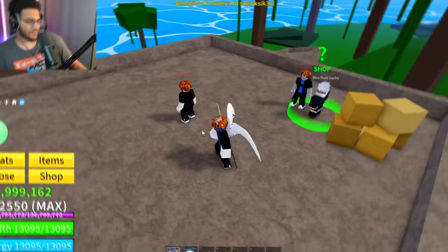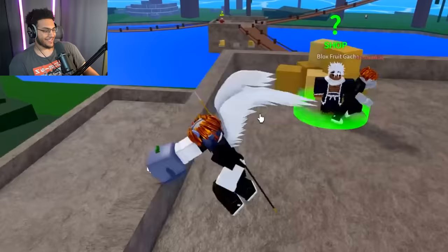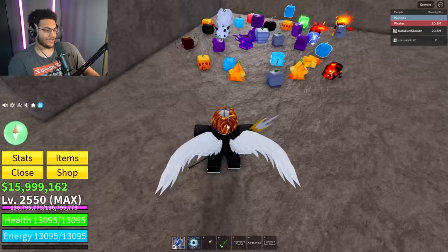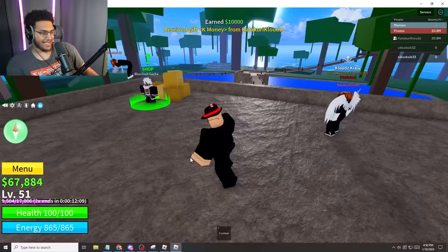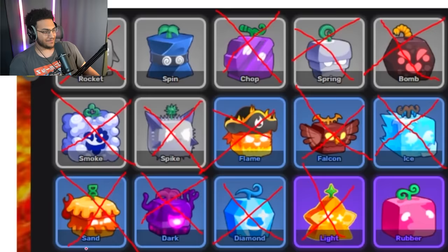Spin 32 — give me that spin fruit, we need to finish that common. We got a rocket. Spin 33: another light. Spin 34: ice. This game does not want to give me this spin. Spin 35: the character has the drip outfit — and we actually got the spin fruit! Finally! We completely checked off that rarity. We now have two rarities completed: common and uncommon. We're almost through the rare — we just need rubber and ghost.